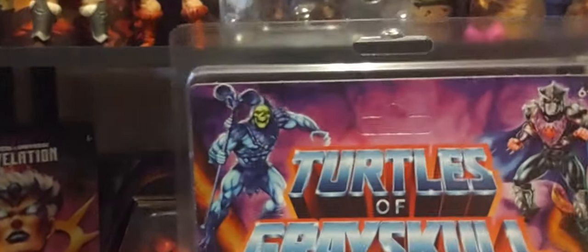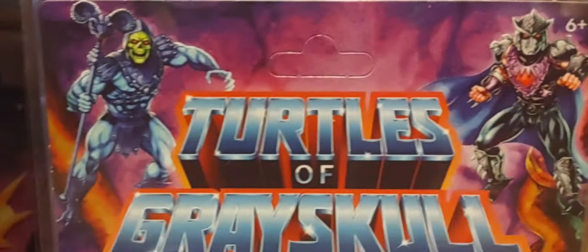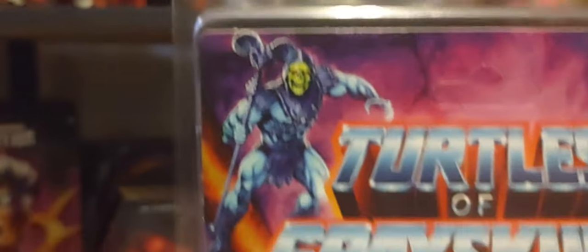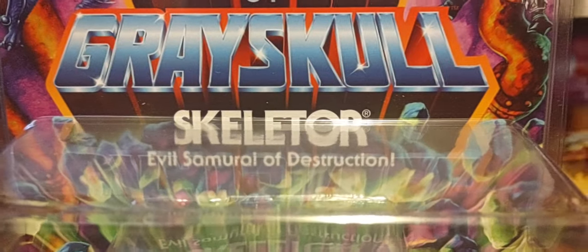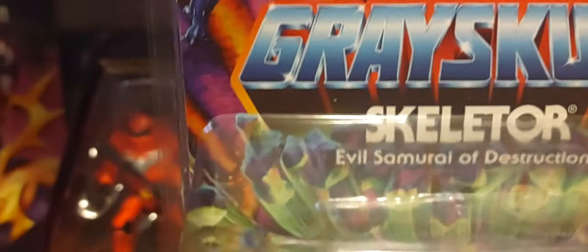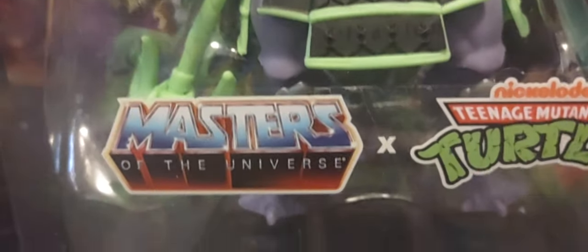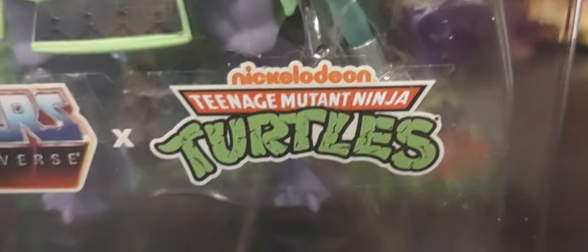Right here you have Skeletor, and Shredder in the top corner right there. You have the Turtles of Grey Skull logo, some beautiful pinkish purple sky. Of course, Skeletor, the evil samurai of destruction — very, very cool. You got the vintage rocks, like the purplish green oozed rocks blasting around him right there. And there's the figure himself. He looks absolutely amazing. You got the Masters of the Universe logo here, and the Teenage Mutant Ninja Turtles logo as well.